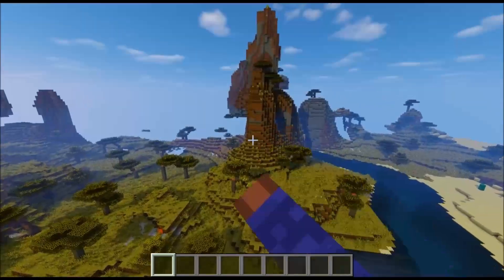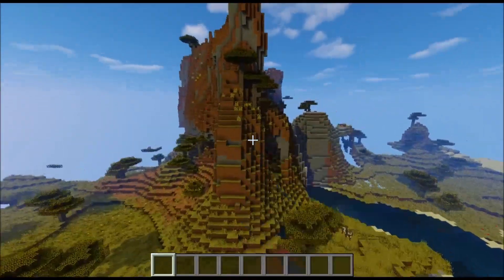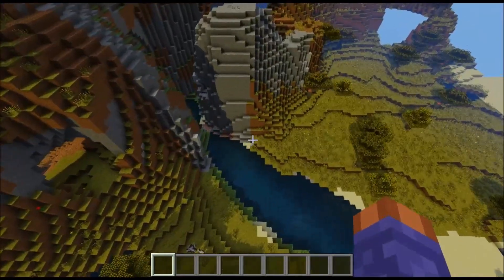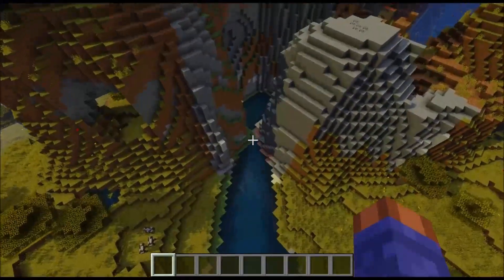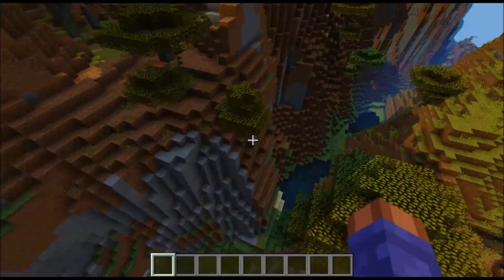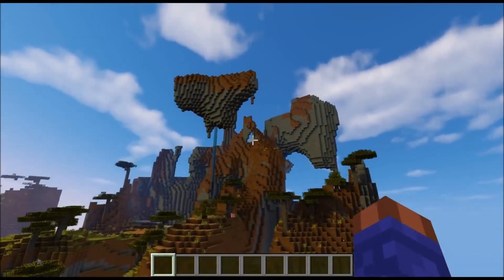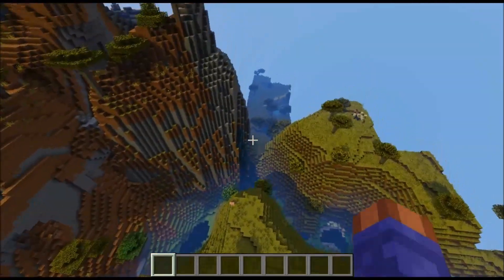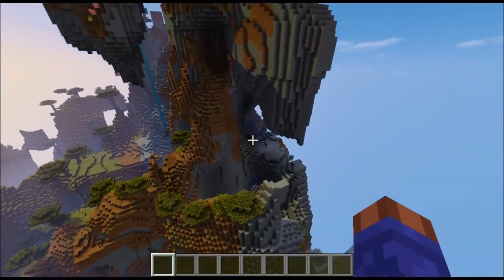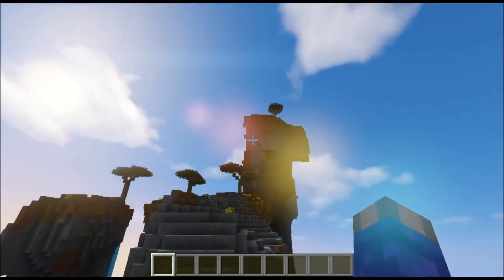Now we go over here a little bit and you're going to start seeing some mountain formations. Wait for it to load a little bit, and it gets even higher. Really, really cool. Nice little river right here, little waterfall right there. And as you can see, it goes up a pretty decent amount. It's one of the taller mountains out there — definitely not the tallest, but it still goes up pretty high.